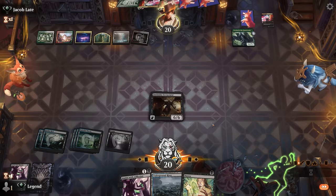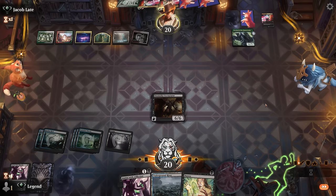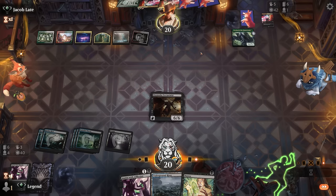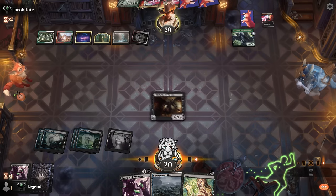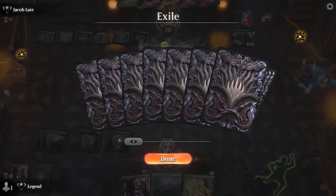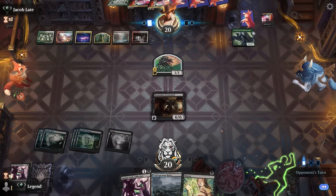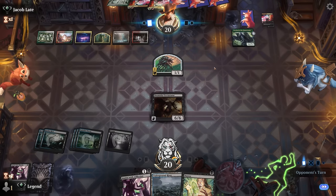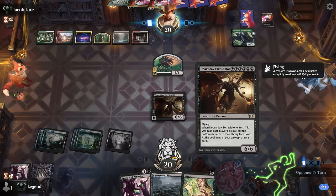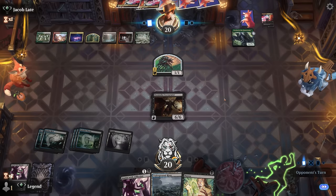Six cards left. Duress can now clear a path for Restless Reef to attack so we get at least one trigger — otherwise they could double Helix one of the Restless Reefs. We don't know what we exiled with the Excruciator since the cards are face down, but we could still potentially top-deck a Jace. Their plan might be to let us mill ourselves out by drawing two per turn, so they'd actively want to avoid removing the Excruciator.